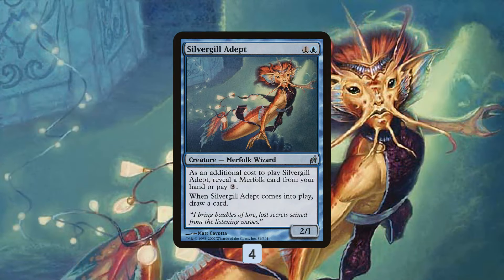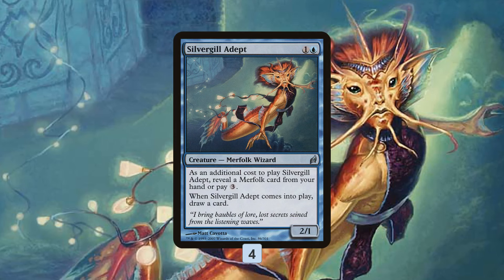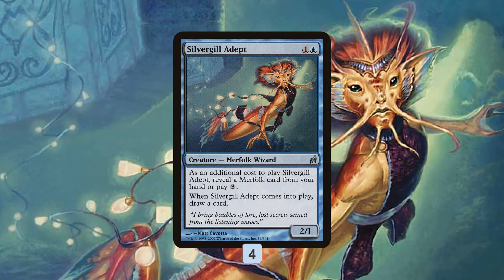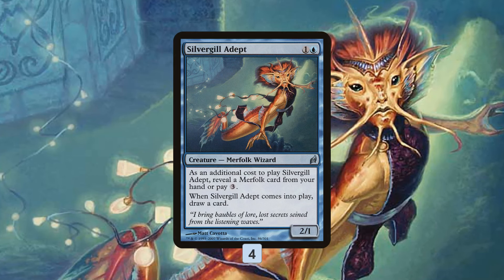Silvergill Adept is also really key because it gives the deck a bit of card advantage. It's a Merfolk, so it's already doing what you want — just being a body that gets the benefit from all your Merfolk Lords, adds a blue mana symbol for Master of Waves. But it's card neutral since when it enters the battlefield you get to draw a card, so that's finding you more Lords and more Merfolk. It's really one of the best cards in the entire deck.